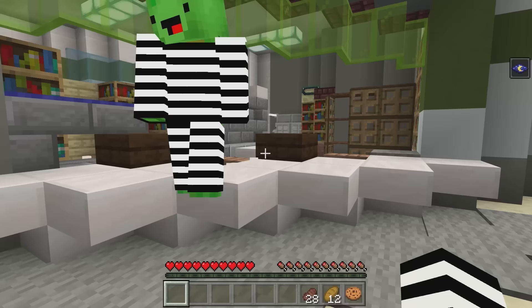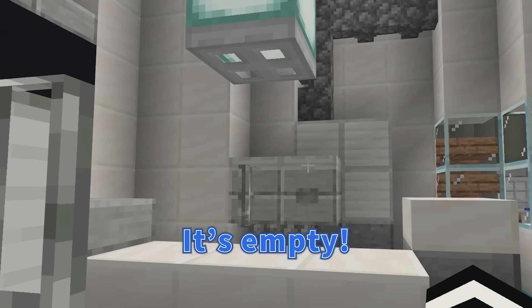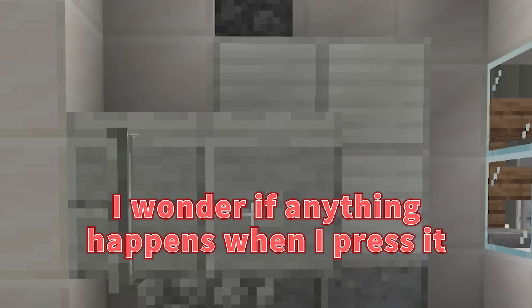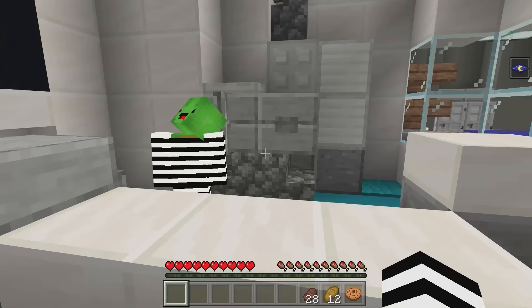All right! So this is the next section! I hope we make it to the giant's toilet soon. We better hurry and clear this prison guard area! Is this an office? It's empty. It's a hospital! Creepy! There's a button here — I wonder if anything happens when I press it. Maybe there's a secret passage! This place is suspicious!